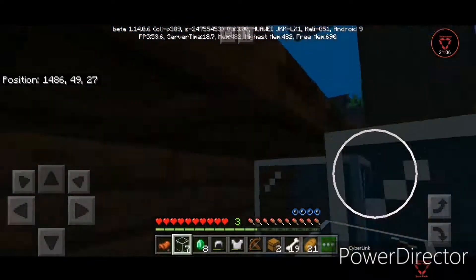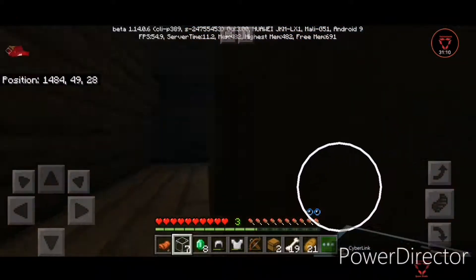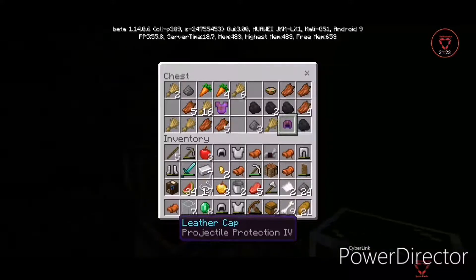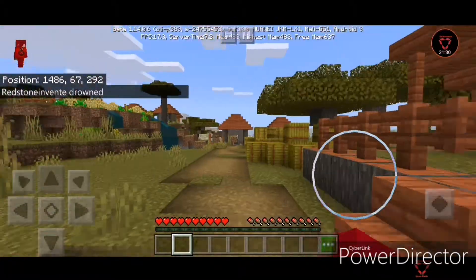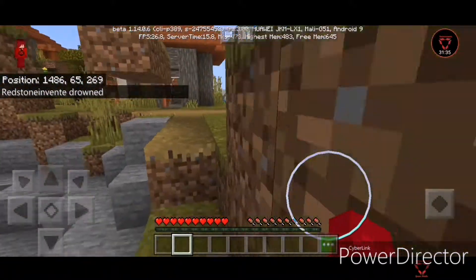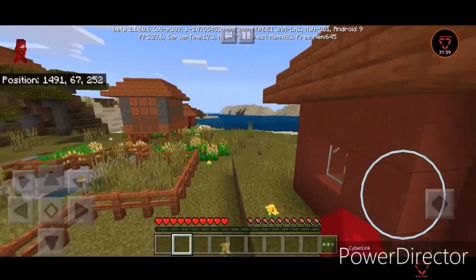Here are the items. I have got nothing. I went all that for nothing. Let me just get my items and return back, because there is no good loot.